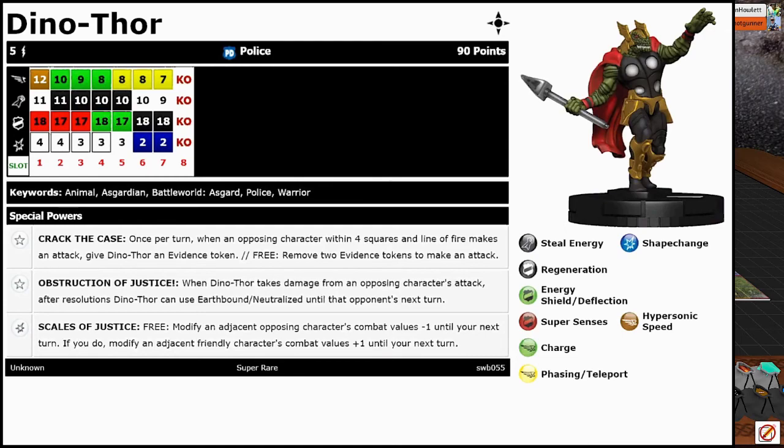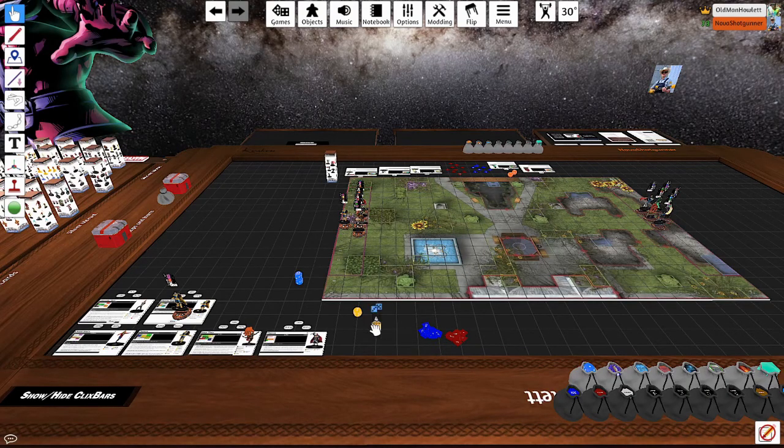He also has a special damage power for his first 4 clicks, which is Scales of Justice — get it? Because he's a scaly dinosaur. Free: modify an adjacent opposing character's combat values minus 1 until your next turn. If you do, modify an adjacent friendly character's combat values plus 1 until your next turn. Which seems really good now that you can't perplex damage — it's really good that it's modifying all values minus and plus.